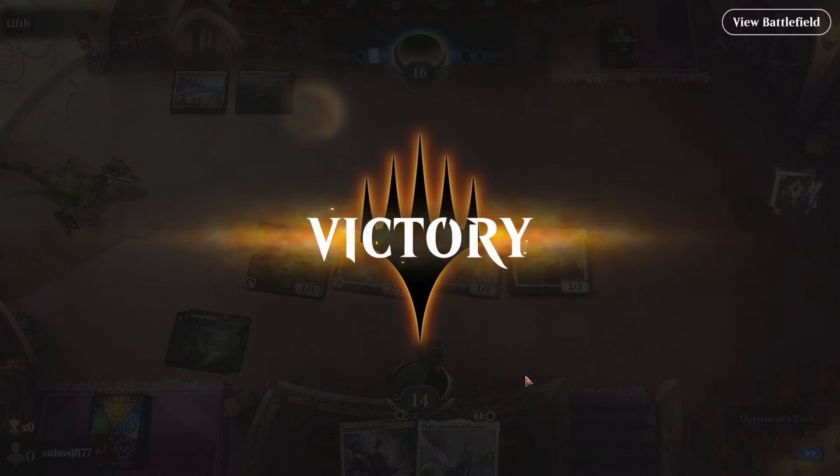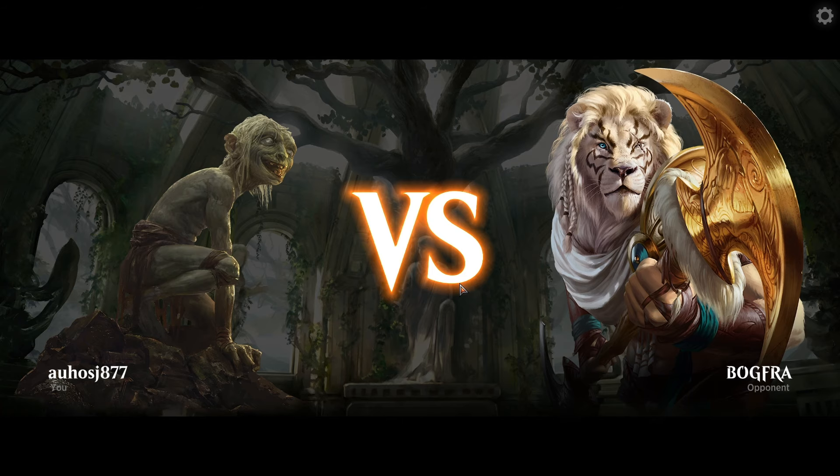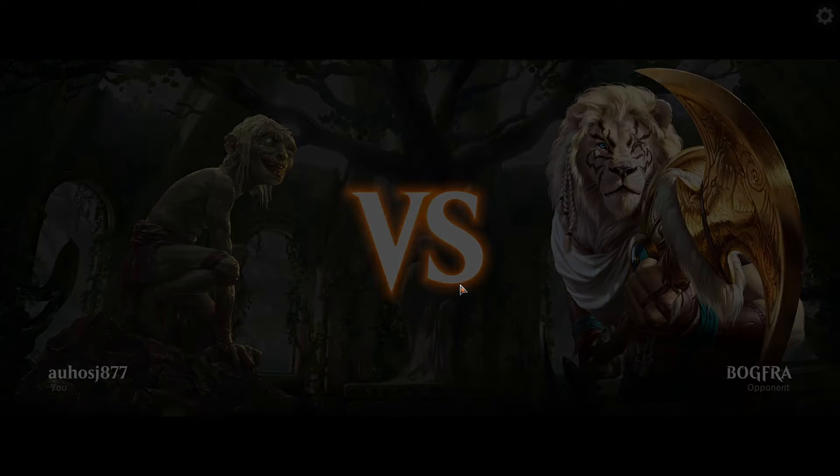They scooped. Sometimes you just beat blue-white control by running out a bunch of Sentinels and Thalias. That's the main game plan — either that or stealing their stuff with Juggernaut Peddler. You can navigate through their counterspells fine; it's the Wraths that are the real problem for a creature deck.